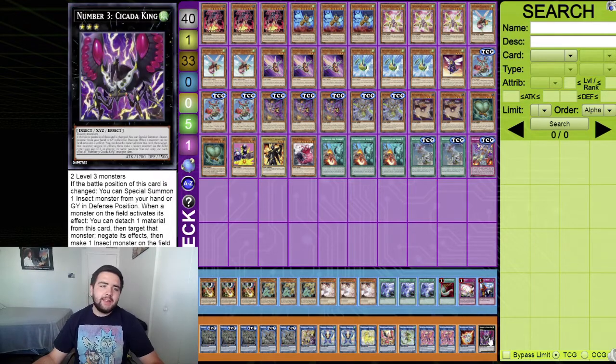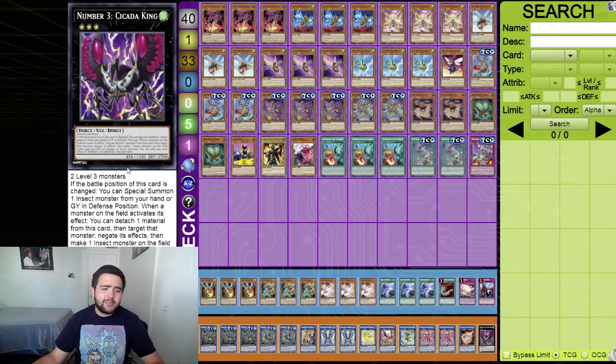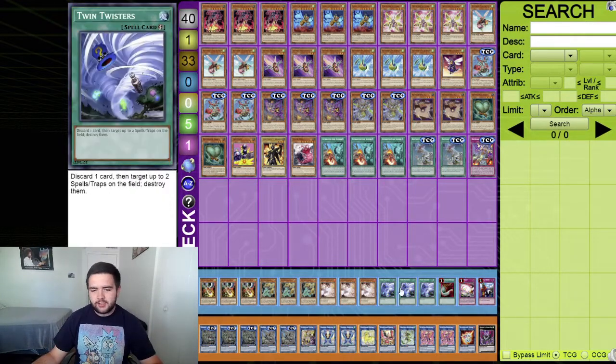Also playing one Salvage, one Al-Mirage as situational picks, and Number 3: Cicada King - you can make this because there are a lot of level three insect monsters in the deck, and it's a strong monster to access.